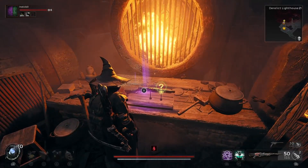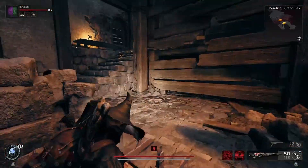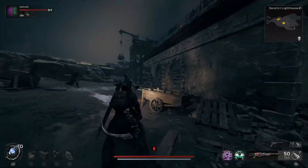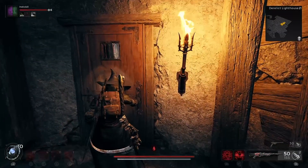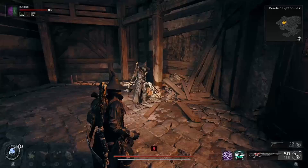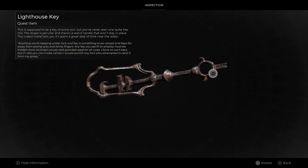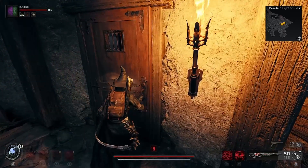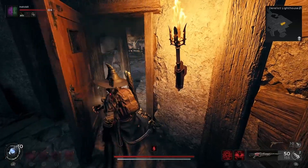That's our first item from the lighthouse dungeon. Next, make your way up top via a couple of ladders and stairwells to get to the very top, which puts you back out at the entrance of the lighthouse — that's why you can do this either way. Once you enter the lighthouse again, go up to the top where you see the second door. Your Lighthouse Key won't fit this lock as-is, so go into your inventory and flip the handle back by interacting with the quest item again, and that will allow you to get into the second lock at the top.